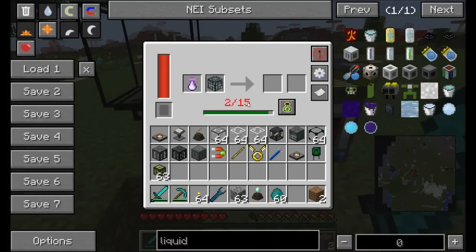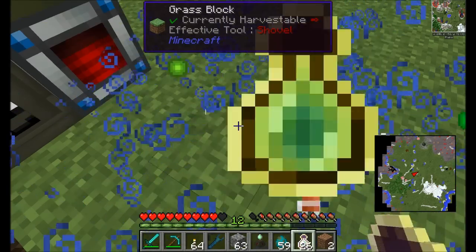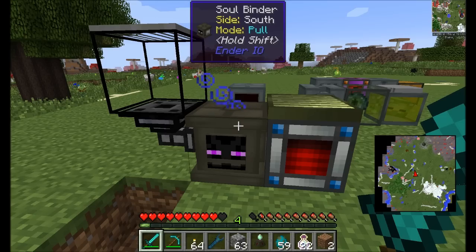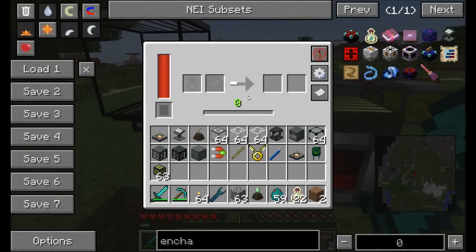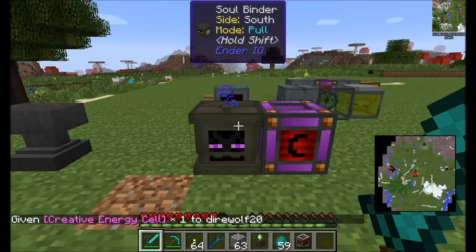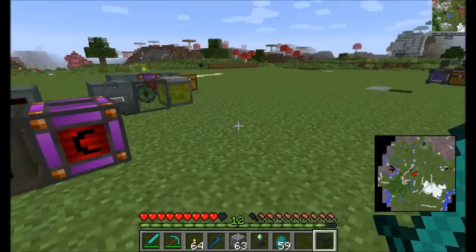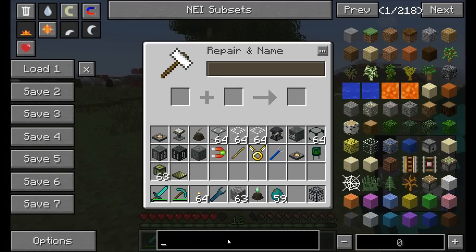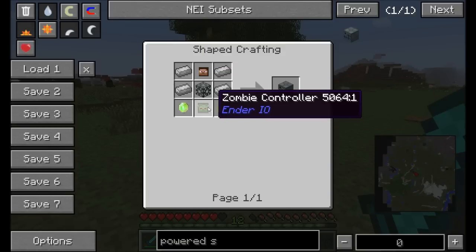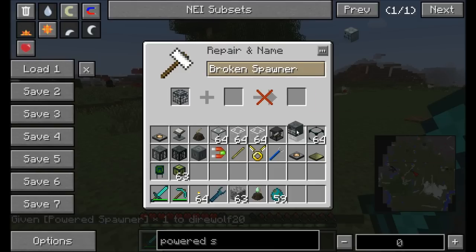Filling up with XP potions and using the player's experience, the Soul Binder processes the conversion — it's a really long process using a ton of power, draining our Hardened Energy Cell. Once done, we get a Broken Spawner of Endermen. Then combine that in an anvil with a Powered Spawner — which requires vibrant crystals, zombie controllers, and a monster head — to set the spawn type.